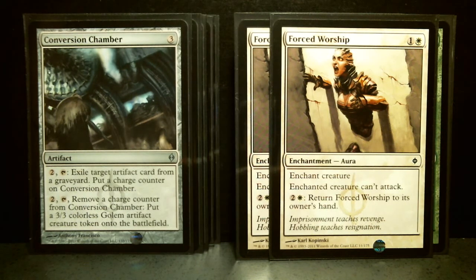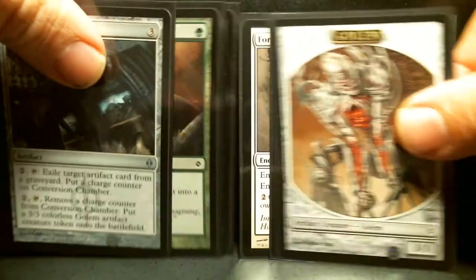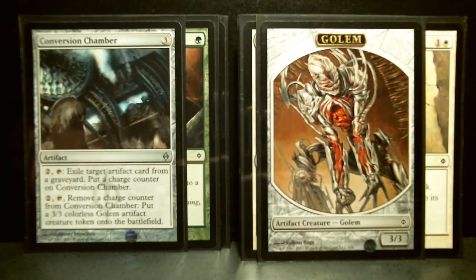Conversion Chamber is a 3-drop artifact — there's only one in the deck. For 2 more and tapping it, you exile target artifact card from a graveyard. That could have been really useful in Scars of Mirrodin block; if your opponent had a Wurmcoil Engine in the graveyard, you would have really wanted to play this card. Then you get to put a charge counter on this card, and every time you remove a charge counter after tapping and paying 2, you can put yet another 3/3 Golem token onto the battlefield.